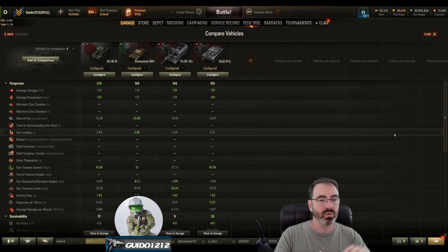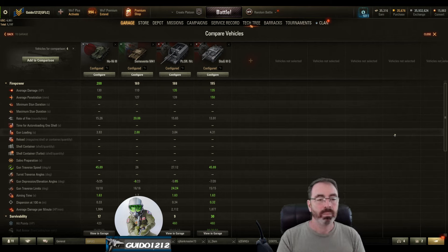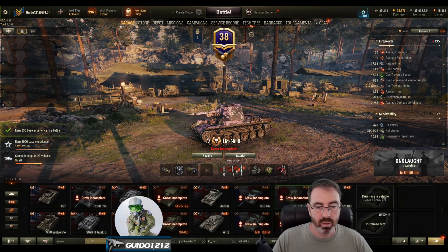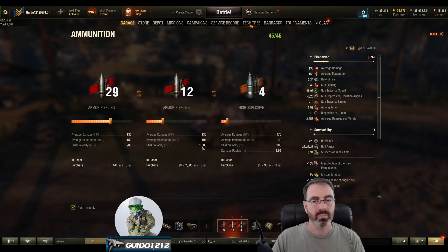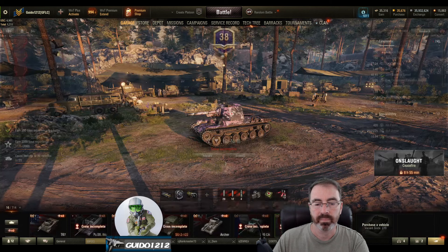By the numbers: a soft tank, decently mobile TD with pretty good DPM and really nice penetration. You hit the gold AP at 194 pen, which is fantastic — you'll at least have chances to penetrate tier 7s you might see. My ammo setup was 12 AP rounds. Velocity is 900 for standard and 1,000 for the special round, which is okay at this tier. The HE round only goes to 175 damage and 40 penetration — not much to talk about there.